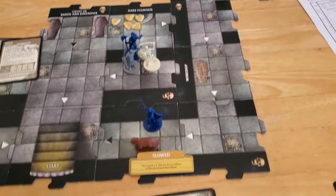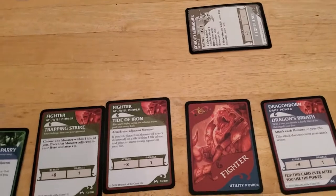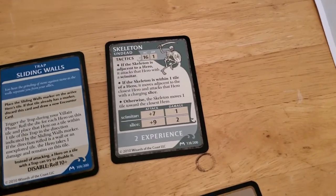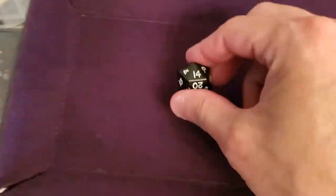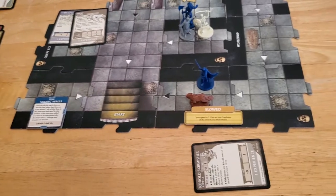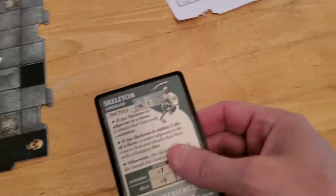Arjun is going to attack the skeleton that's adjacent to him, just using Tide of Iron. He gets a plus eight on that attack. Unfortunately skeletons have a 16, so that's pretty high — we need a decent roll to hit. And that's a decent roll: 14 and 8 is 22, that's gonna be enough to hit. More than enough to take down the skeleton.